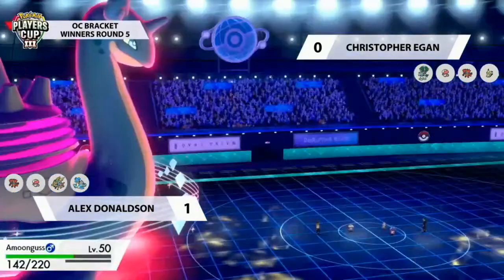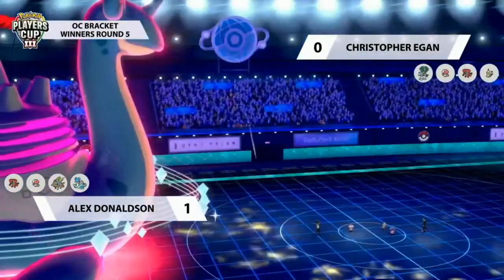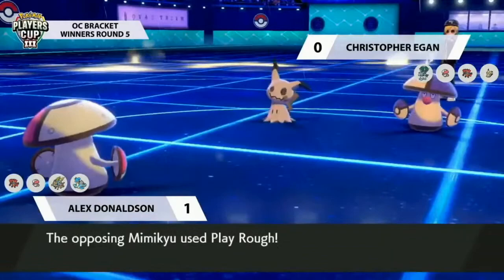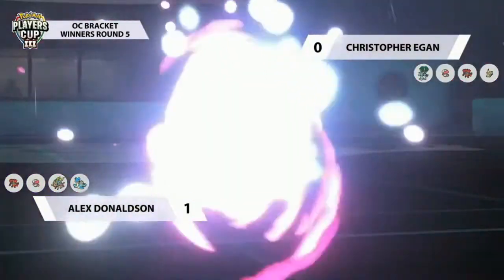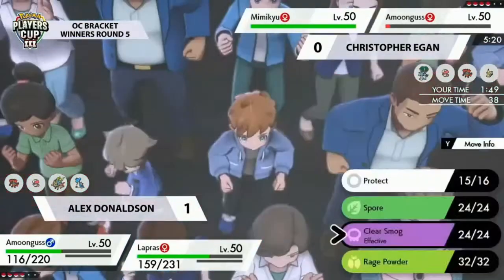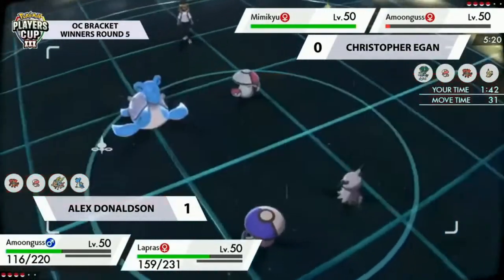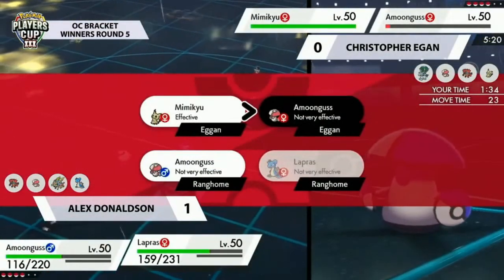One thing to watch out for is Alex's personal timer running dangerously low — it was really low last game too. In a matchup with such bulky Pokemon, there's not often a clear answer on each turn. The Resonance comes out doing a huge amount of damage onto Amoonguss — looking to pick up that KO and get Aurora Veil up — but Amoonguss barely holds on again, and missing that KO is definitely not what Alex wanted to see.